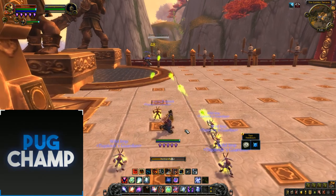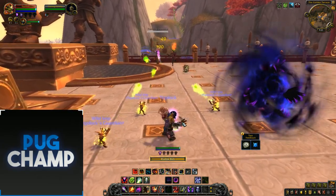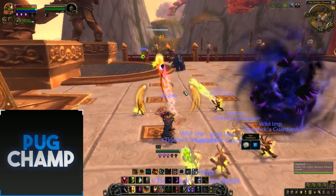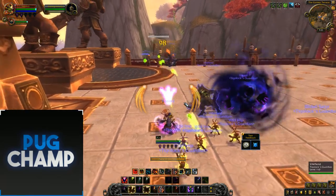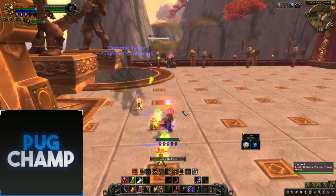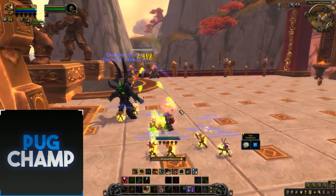Now I'm using Nether Portal as well, bringing out demons from the Nether. Put down Hand of Gul'dan so I have more pets. Now I've got loads of pets up — just keep spamming Shadow Bolt and get down a Hand of Gul'dan. I'll also use Vile Fiend, summon him now, use Hand of Gul'dan, use up my Stalkers, and now use Tyrant because I've got so many pets up. Use Hand of Gul'dan again to get more pets.